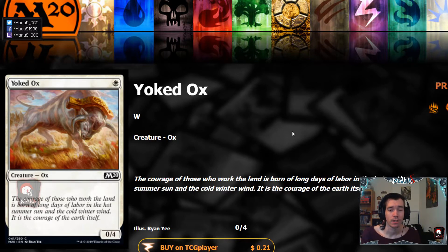Last but not least we have Yoked Ox — nothing exciting here. Even in limited this is kind of underwhelming, but in the right deck this can work as a one-of or at least a decent sideboard card against very aggressive opponents. All in all it's more often than not draft chaff, and not a constructed card either, although there's a very remote scenario where it ends up in a sideboard against Mono-Red or White Weenie — but probably not.